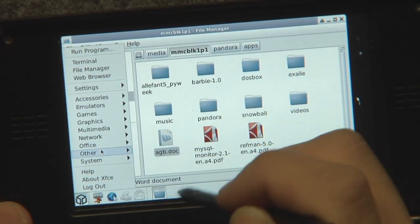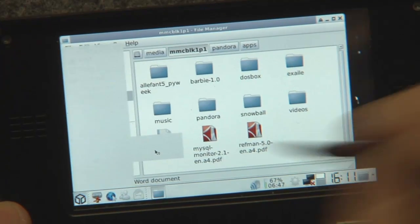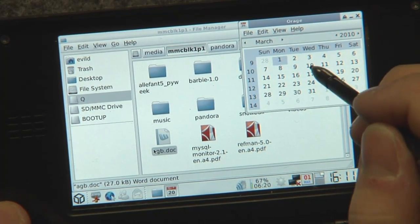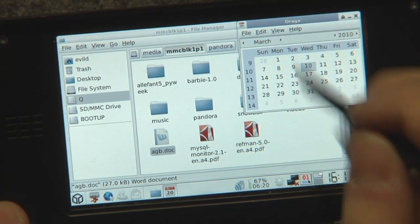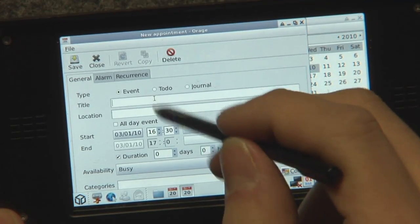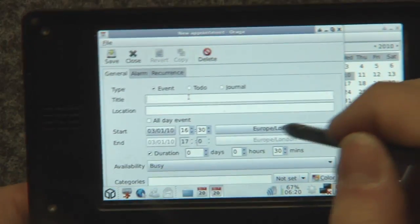In the office section, we've got Osmo, which is a small calendar. You can also set up appointments, so you've got a calendar in here — new appointment, for example, title, location, event — you can put it all in here.